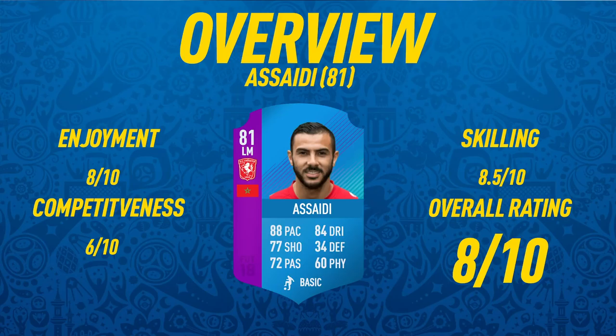Starting off the overview with the enjoyment scale — I decided to give him an 8 out of 10 for enjoyment. The reason it isn't higher is just because when playing with this card you get pushed off the ball quite a lot, and it can be really frustrating, so that's why it's only an 8 rather than a 9 or 10. Competitiveness-wise, I'm only going to give him a 6 out of 10. This card is good for skilling and dribbling, but everything else is pretty bad — really weak, not the greatest shooting. He has decent shot power and decent long shots, but his finishing is very bad, and when you play FUT Champs you want clinical players. His passing and crossing also isn't really the best at 72. Skilling-wise though, as I've already said, very, very good — I'm going to give him an 8.5 out of 10. And then I'm going to give him an overall rating of 8 out of 10.